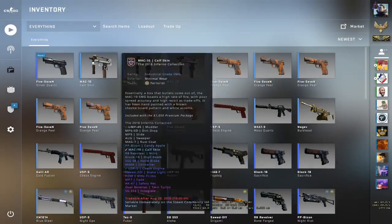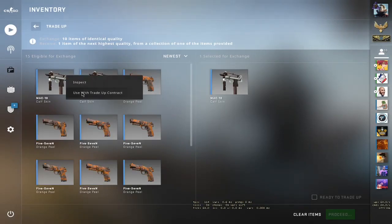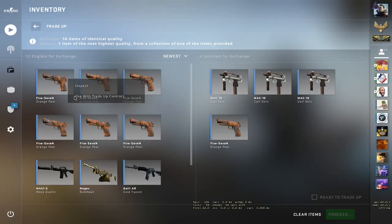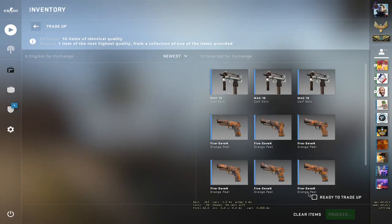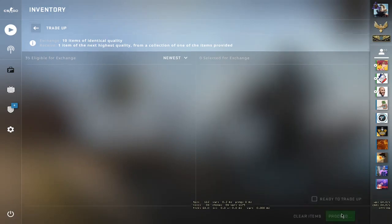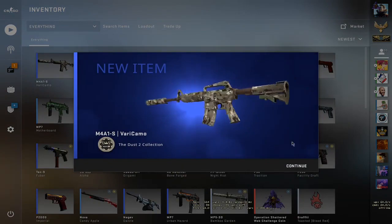Let's do it. We're in the game. Let's place the inputs. If there's a time I want to hit a low ticket, it's this time. I knew we're gonna get the Dust2 Collection Skins... and we got the Very Camo. I knew it.